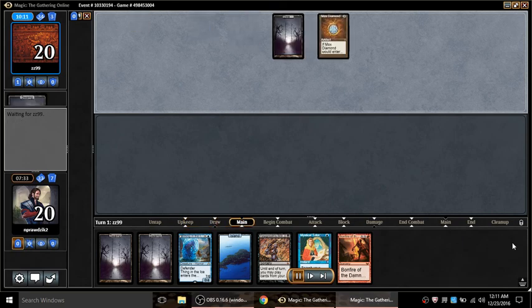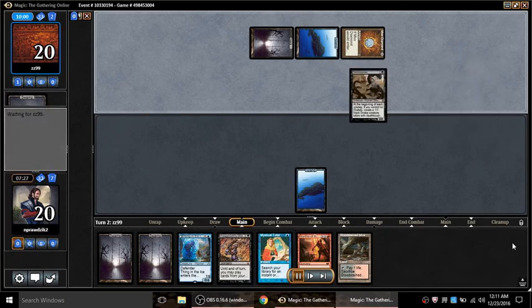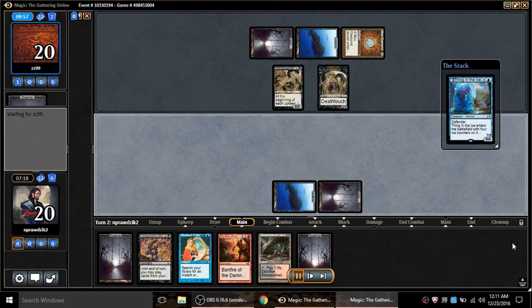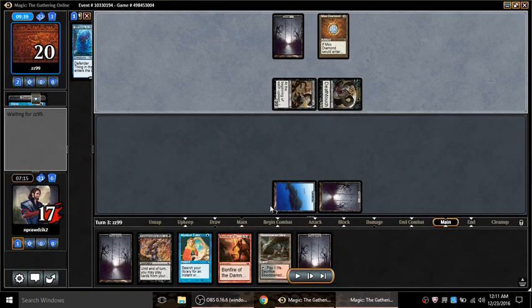Thing in the Ice and Mystical Tutor is pretty nice, but he's got an early Mox and Ophiomancer. I wasn't afraid of Ophiomancer. I was thinking I'd Mystical for Demonic then Demonic for Dak. But with Thing in the Ice in hand, a turn-two Thing in the Ice, turn-three Mystical into Demonic, then Dak and then Will - all that business - would have resulted in a huge 7/8 beating his face in.